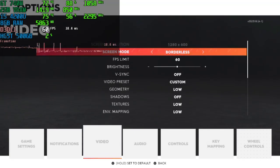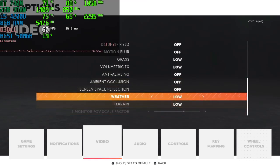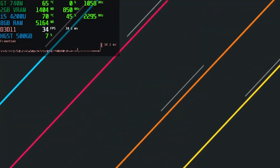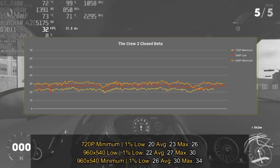For the settings I'm using Borderless and the resolution is 960x540. This resolution is not available in the graphical settings of the game — I had to create a custom resolution. There's a video in the description where I teach you how to create a custom resolution, and you need to change your Windows desktop resolution to 960x540 before entering the game, then activate Borderless and adjust all graphical settings to minimum.